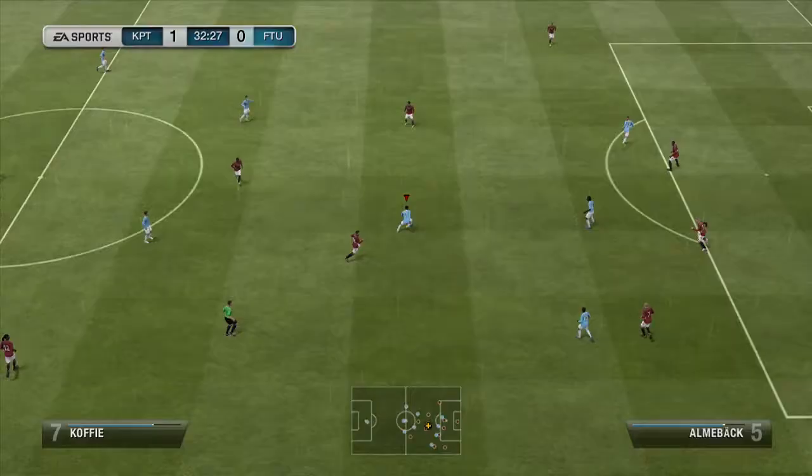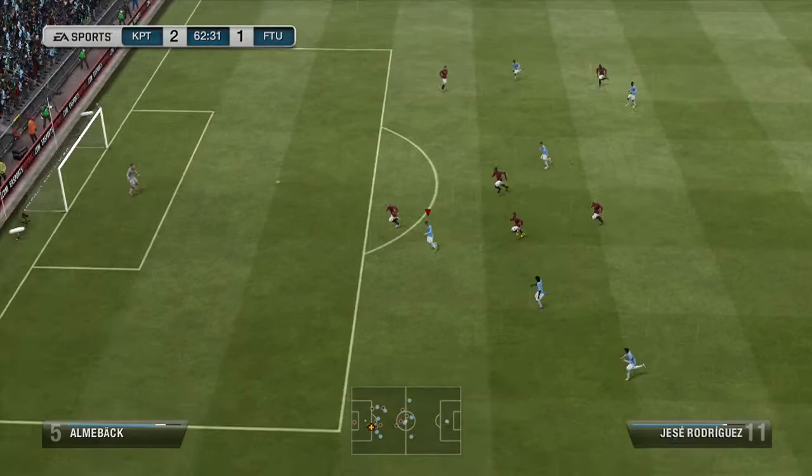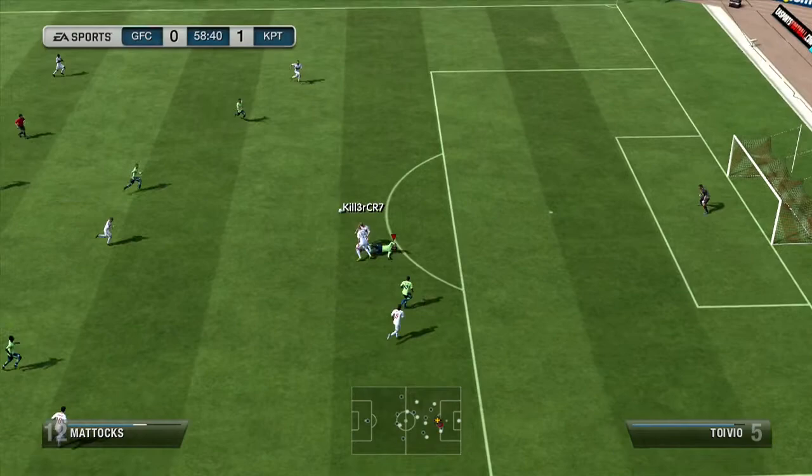Both formations have two wingers essentially — they're left and right forwards in this formation but they're wingers in the 4-3-3. We do have some pretty nice goals here from Jose Rodriguez and he is a monster of a player, easily the best player in this squad. I would definitely recommend him for any squad because the guy is absolutely great — 4-star skills, 4-star weak foot, and has a pretty decent shot, probably one of the best shots other than Mattox in this squad.